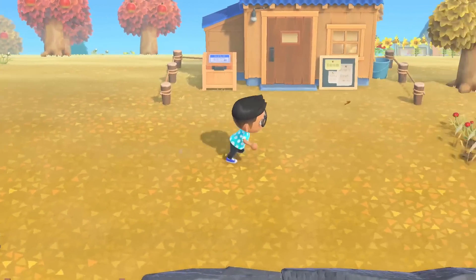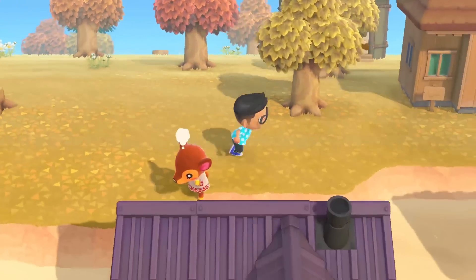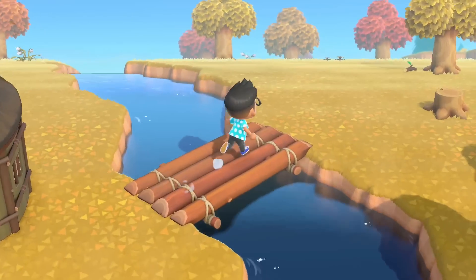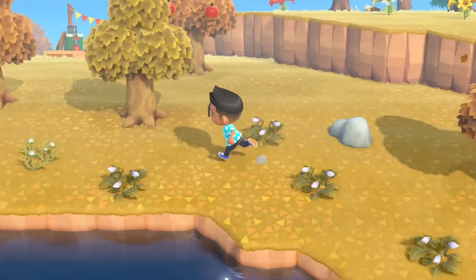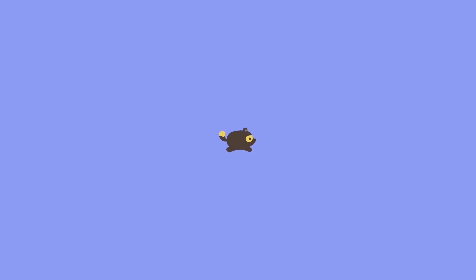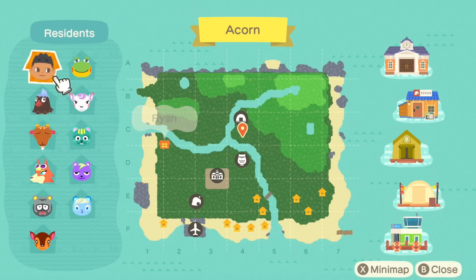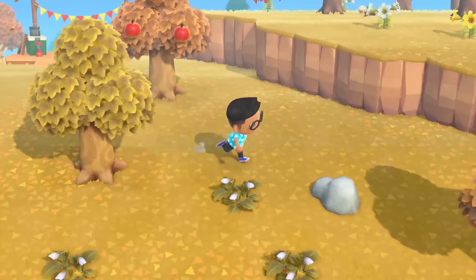I know a lot of people might struggle with getting three-star islands, but when you really look at what I've done on this island — which is essentially nothing — you can see it doesn't take very much. For anybody struggling, the only thing I'd recommend is accumulating all 10 villagers, placing a ton of flowers, and placing a ton of mannequins. Beyond that — 10 villagers, tons of flowers, mannequins — you should hopefully get to a three-star island pretty easily. Also make sure your clutter rating is good.